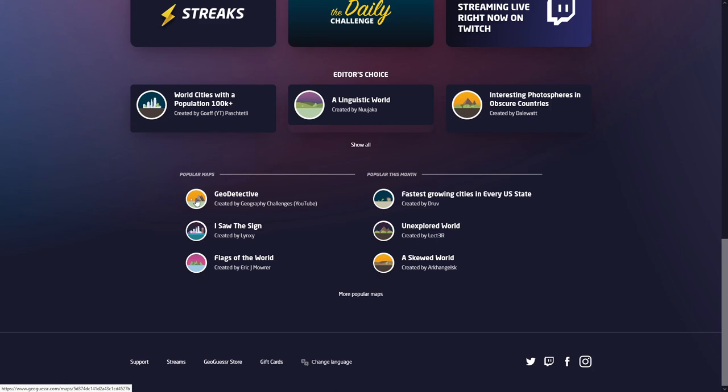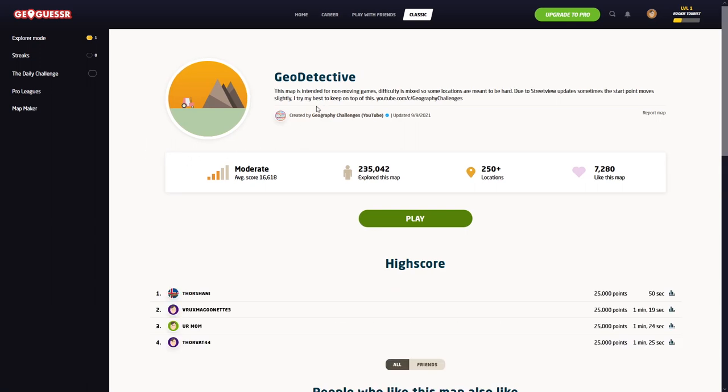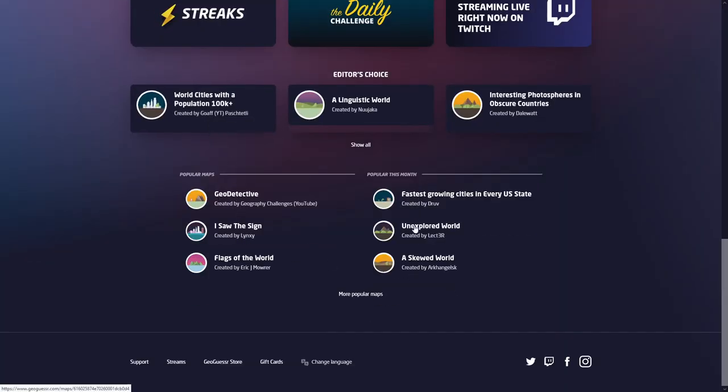My options are GeoDetective, I Saw the Sign, Flags of the World, Fastest Growing Cities in Every U.S. State, Unexplored World, and A Skewed World. I want to open up GeoDetective and see. This map is intended for non-moving games. Difficulty is mixed, so some locations are meant to be hard. Due to street view updates, sometimes the start point moves slightly.